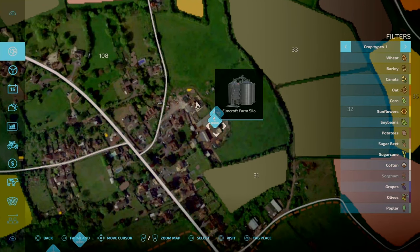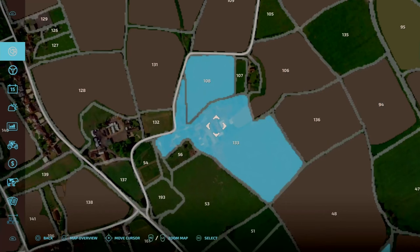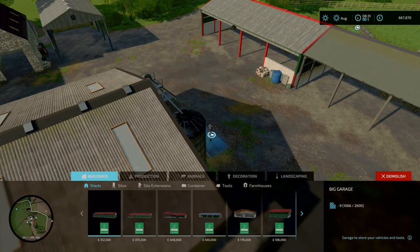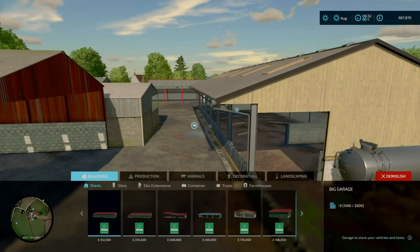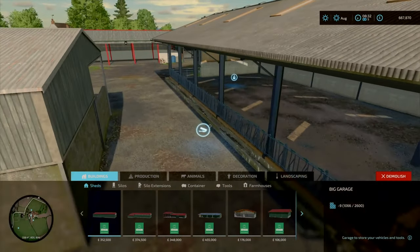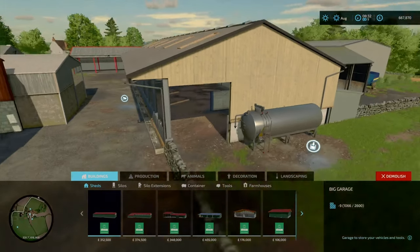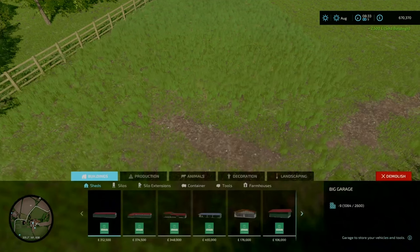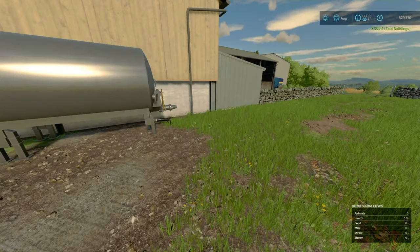Is there any more areas here at Elmcroft? No there ain't. So lastly we'll head to the Home Farm. Going on the trough area — there ain't a way inside, so I'm pretty sure this is one area where you can't sell the cows, but you can once again get rid of the sheep — there we go, sold the sheep.